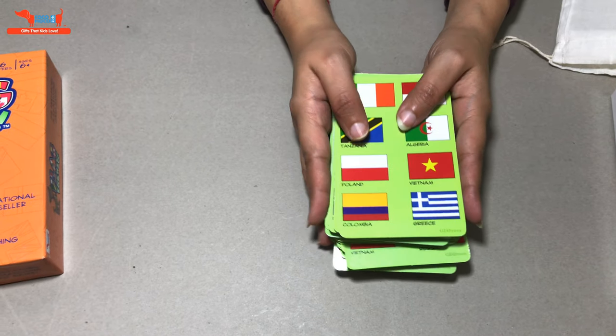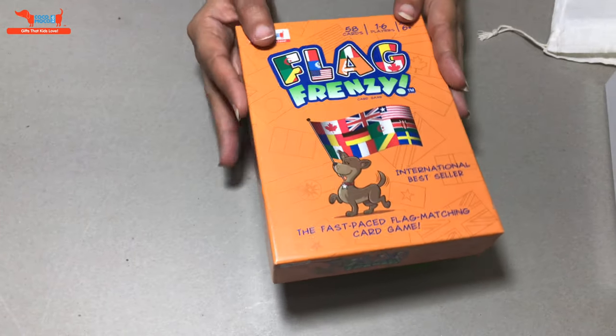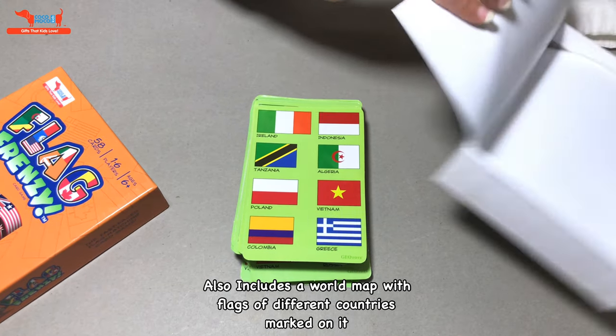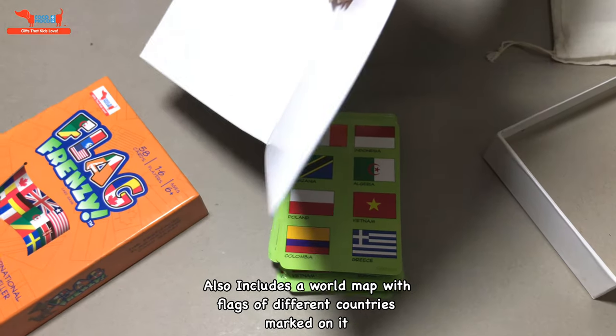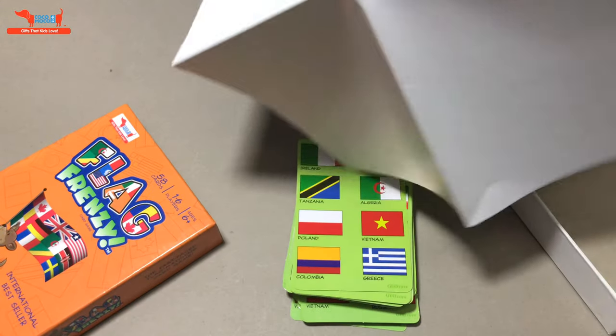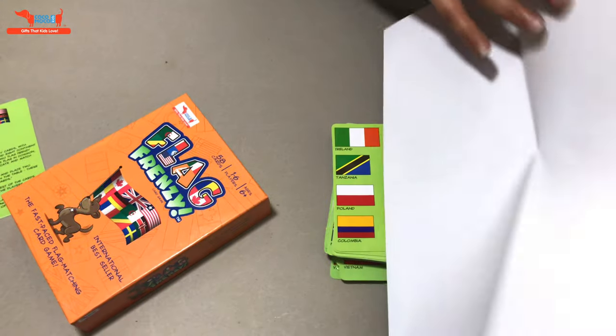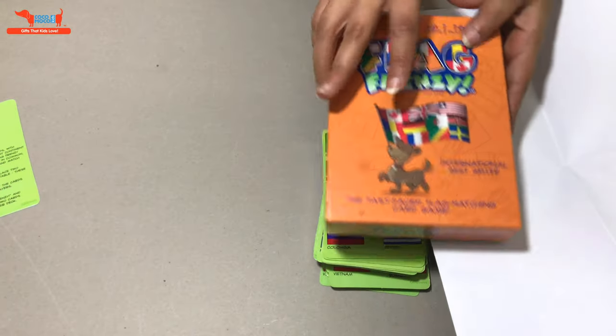It's called Flag Frenzy by Coco Moco Kids. It also includes a world map that you can put on the wall — it has all the flags of the world marked on it. So it's something you can put up in the room alongside Flag Frenzy.